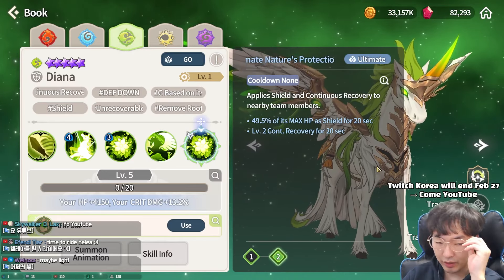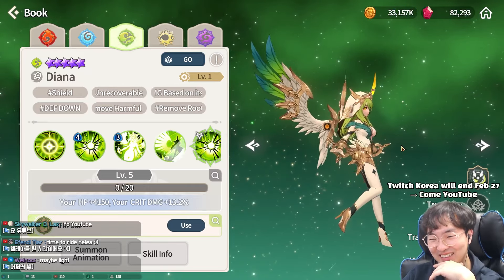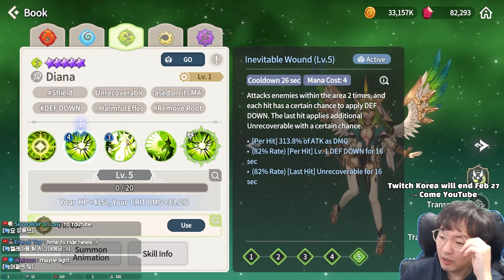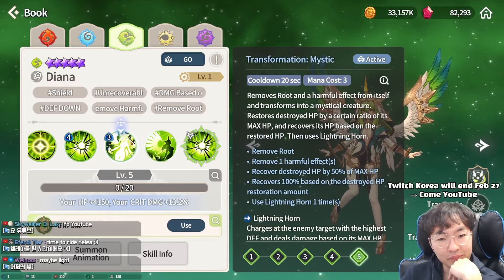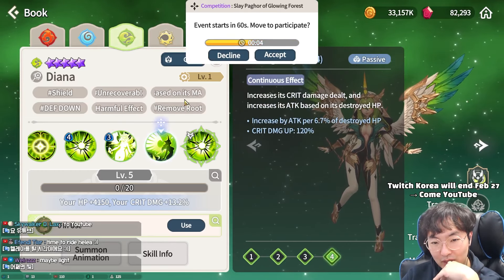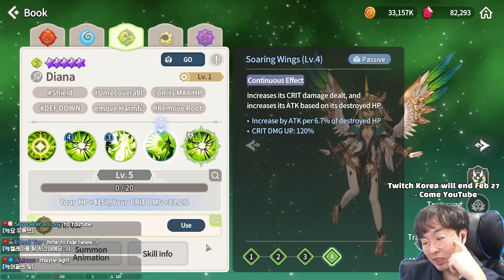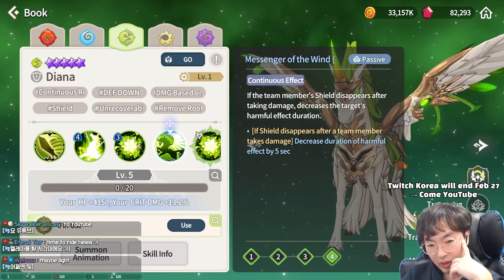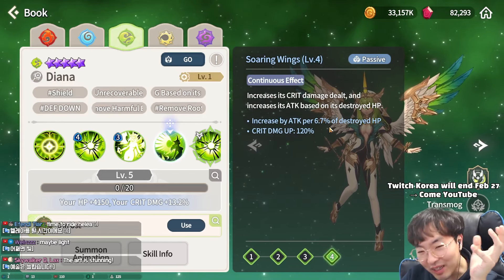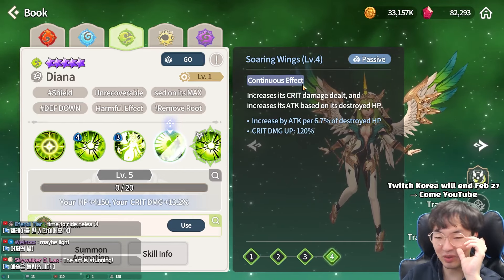Ultimate: shield and continuous recovery. When she transforms she becomes a mage. Basic attack, yeah. First skill: wide area defense down and unrecoverable — if the enemy doesn't have immunity, she will be very threatening. Second skill transform: apply shield and damage. Passive: critical damage up and increases attack per 6.7% per destroyed HP. I should not use a Trace of Wave set. When she transforms, she destroys 50% of her own HP. I think she can die very easily, but if she survives, she can deal awesome damage like light dragon knight in laboratory.